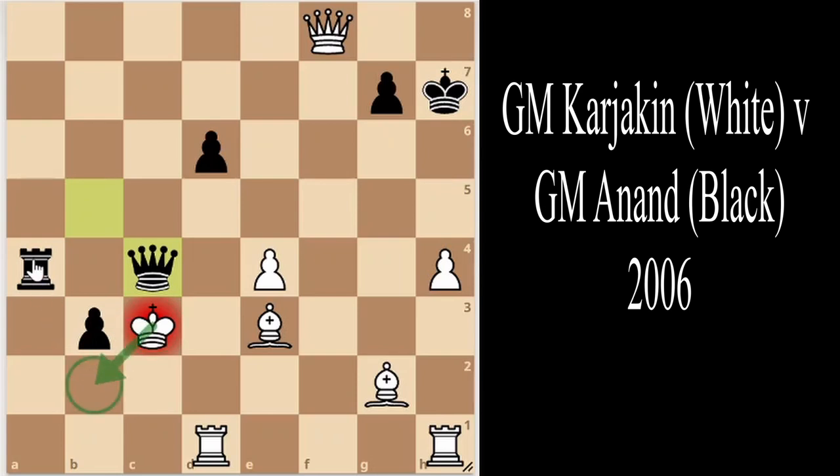Grandmaster Karjakin resigns on move 37. The idea is: if king to b2, there is rook a2, king b1, and queen d2 mate. If king to d2, there is rook a2, king e1, and queen e2 mate — both result in checkmate. Through quick attacks, no wasted tempi throughout the entire game, incredible defense by Grandmaster Anand, and beautiful calculation at the end, he has won a very intense game. That's all for today — thanks for watching.